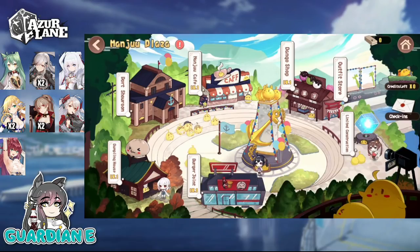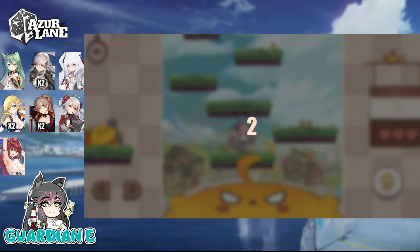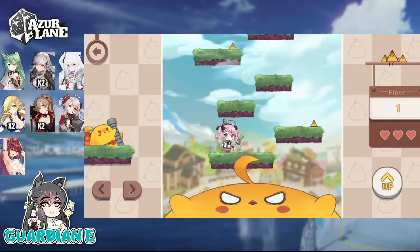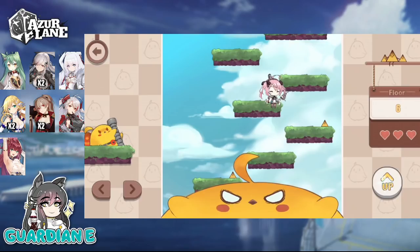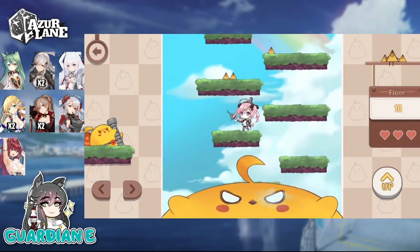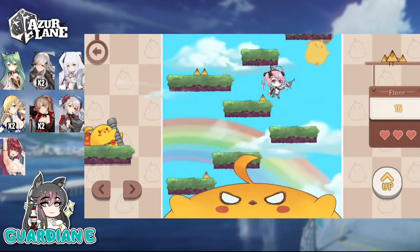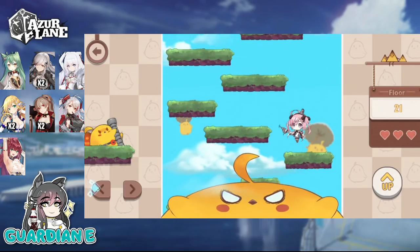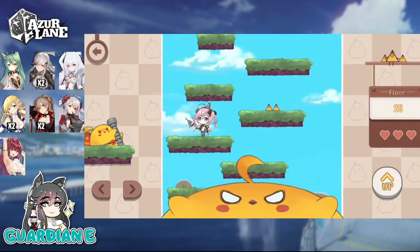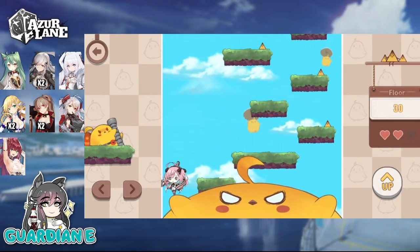They also added the port showroom, which includes the Manju Misadventures minigame with Saratoga. Saratoga jumps at a predetermined arc and length — you can't do short hops or skip platforms. You can take three hits before the big Manju eats Saratoga, and you just climb all the way up. Relatively easy.